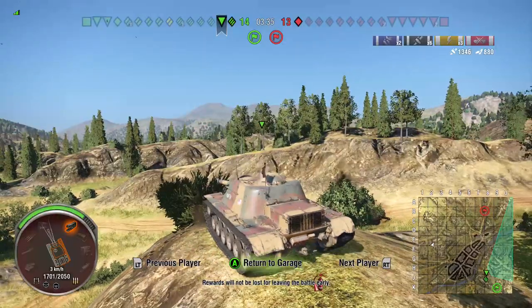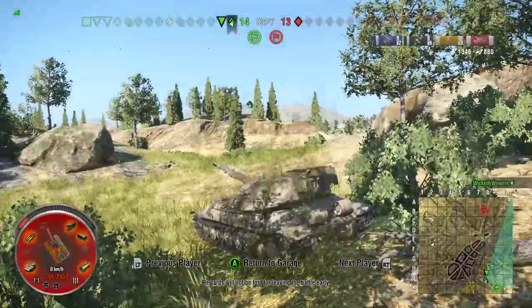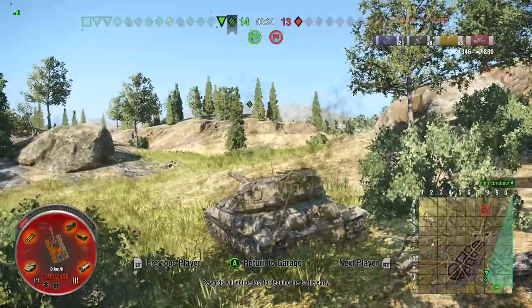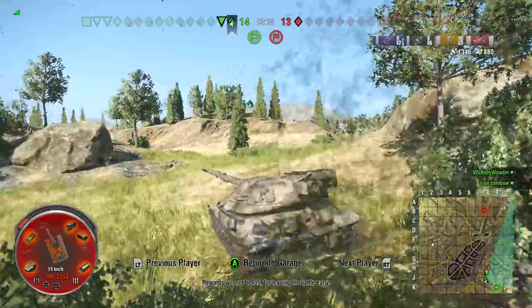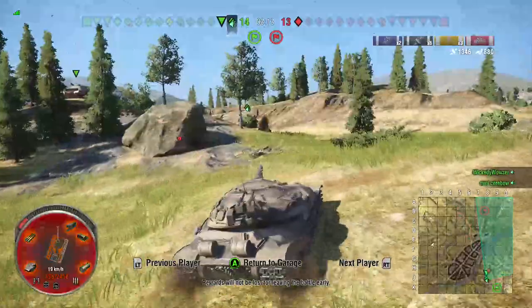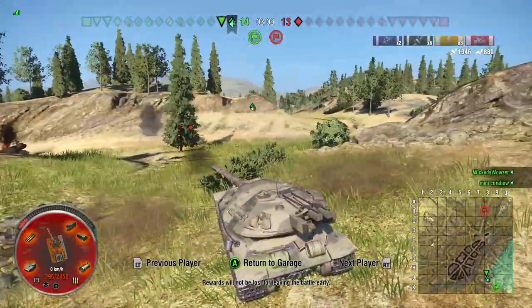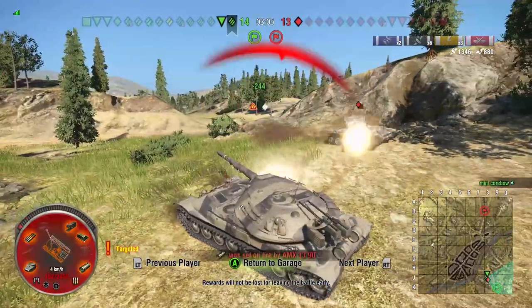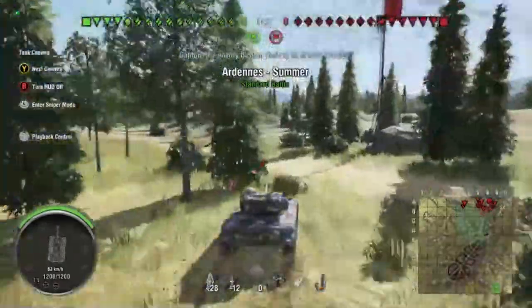I'm going to fast forward again — I was thinking about showing you this in real time just because it really shows how methodical the scout is and how long he takes to appear and reappear. He drives by the E4 which missed, then drives into the 705A which misses. He lights the 705A on fire and then kills him.